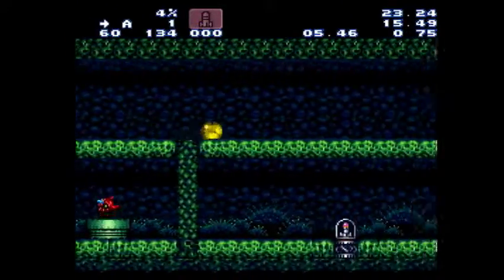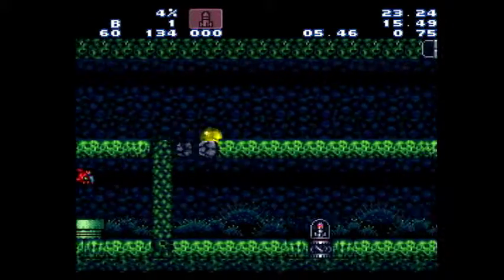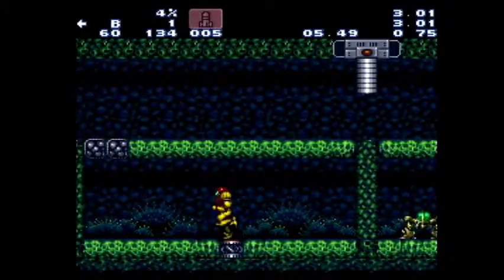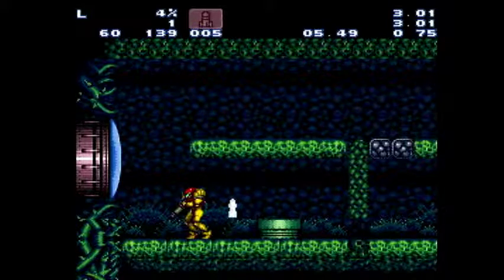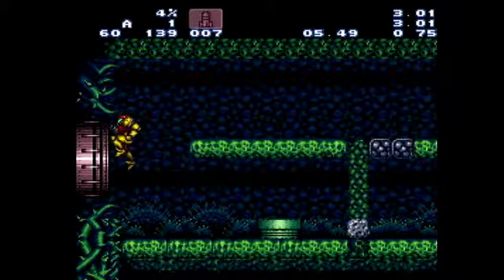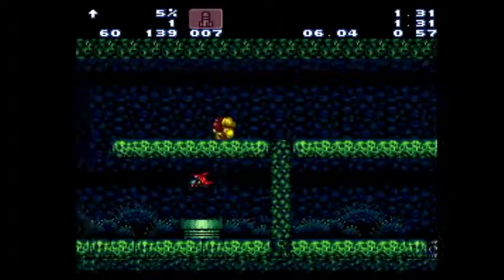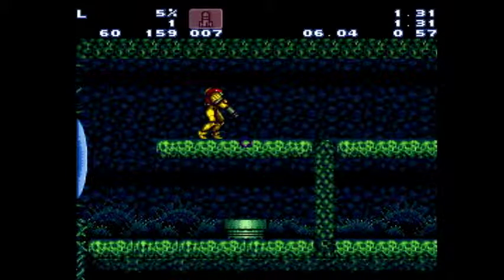If you fall down or fail it, you can grab these missiles — they're right there anyway. I'd recommend getting them when you're first starting because they're right there. Then just leave the room and retry. This trick saves a ton of time by accessing supers early — you can fail it like a dozen times and still save time over having to fight Spore Spawn, which is a pretty big out-of-the-way detour.